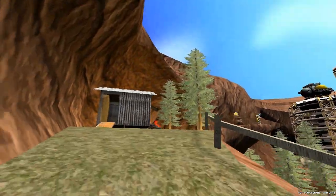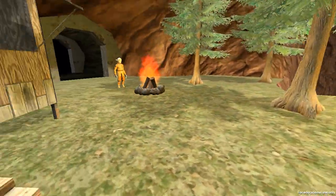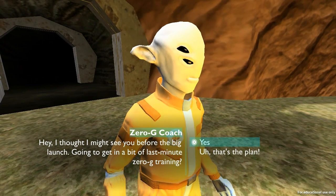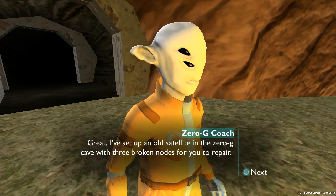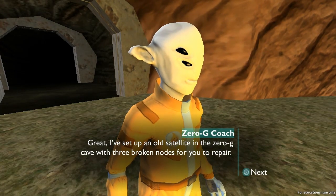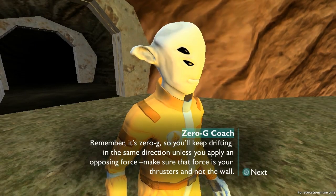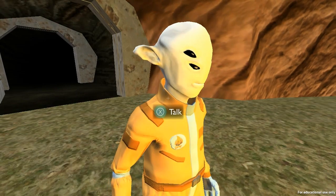There's a little shack here — roast marshmallows at all times. 'Hey, I thought I might see you before the big launch. Going to get a little bit of last-minute zero-g training?' Yes, I would love to do that. 'I set up an old satellite in the zero-g cave with three broken nodes for your repair. Remember, it's zero-g — you'll keep drifting in the same direction unless you apply an opposing force. Just make sure that force is your thrusters and not the wall. Try not to concuss yourself right before the big launch.'